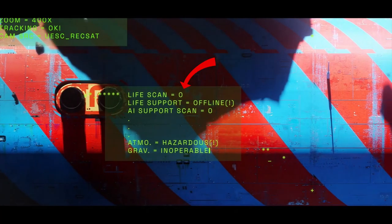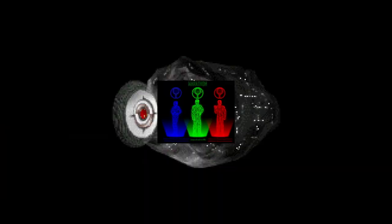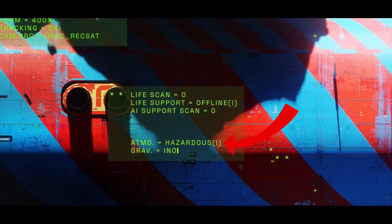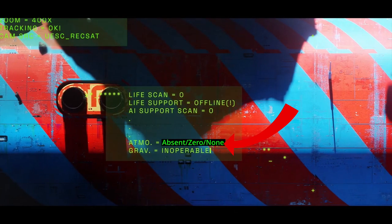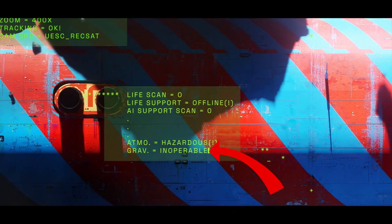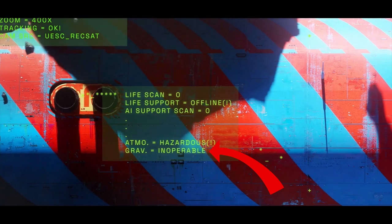We can see there is no life or AI on the ship. To remove an AI from the ship, its core would need to be removed or destroyed — maybe the Pfhor took all three AIs in their attack. The atmosphere is hazardous, implying there is toxic gas or something. Inoperable gravity might mean the gravity varies in different areas, or maybe the Gs throughout the ship oscillate.